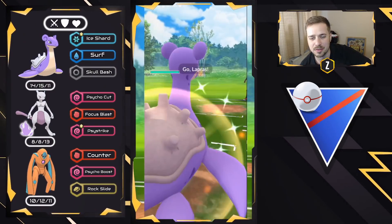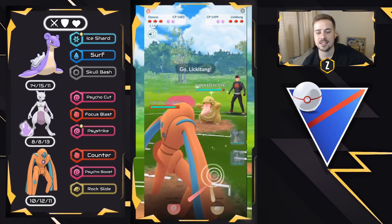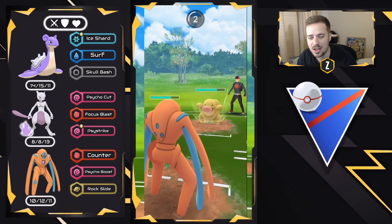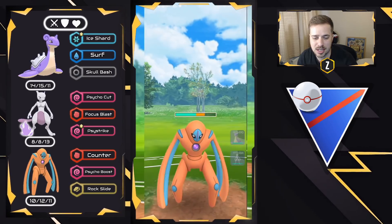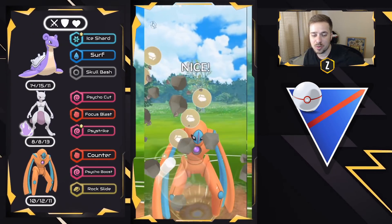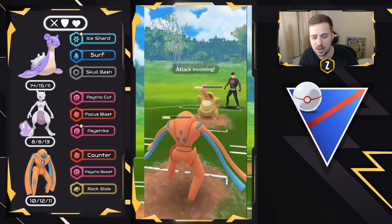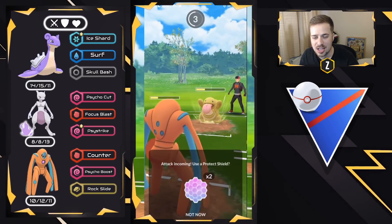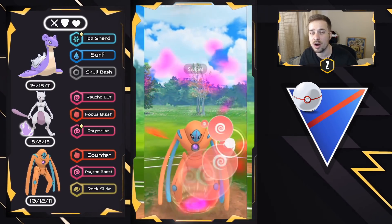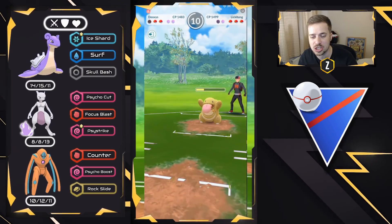Next battle: Lapras versus Defense Form Deoxys — terrible lead, swap right away to DD. They bring in XL Lickitung — everyone is running it. In this matchup you want to throw Psycho Boost later because it lowers your attack; do as much damage with counters first. We throw Rock Slides then go for a double Psycho Boost. They get to Body Slam but we survive. We go for Psycho Boost, do good neutral damage, they shield — now we have shield advantage for Mewtwo endgame.